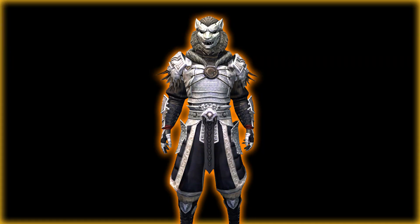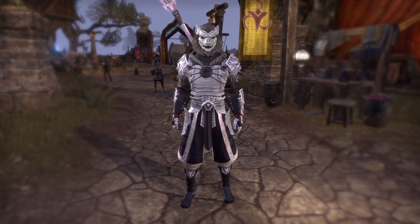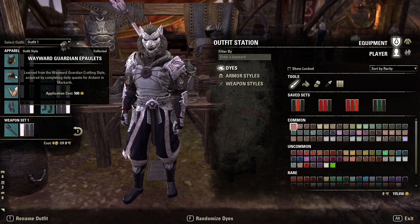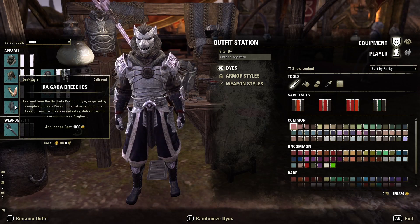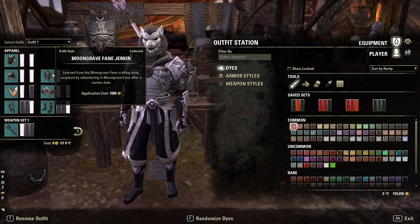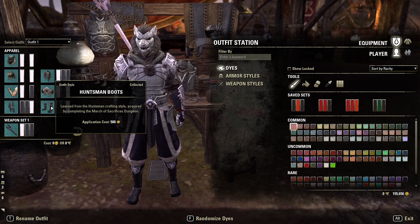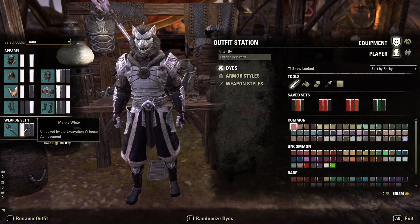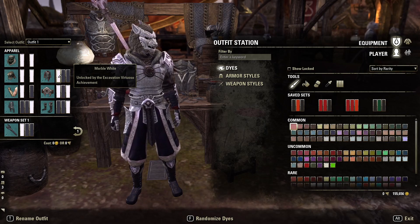Now for the last outfit of the video. I made it a mix between a Wolfman, Samurai, and a General type look and I think it's freaking awesome my dudes — I would totally wear this outfit while playing. For the head we're using the Firesong Helm. The shoulder is going to be the Wayward Guardian Epaulettes. The gloves are going to be the Dragon Guard Gauntlets. The legs are going to be the Ragada Breeches. The chest is going to be the Moongrave Fane Jerkin. The waist is going to be the Khajiit Girdle IV. The boots are going to be the Huntsman Boots. The dyes we are using are Warrior's Steel and Marble White — feel free to pause the video here to copy the layout.